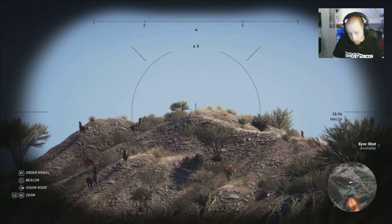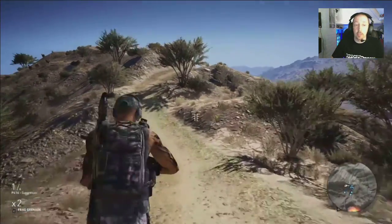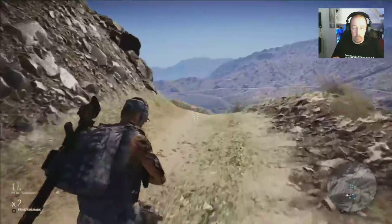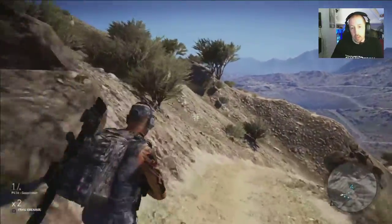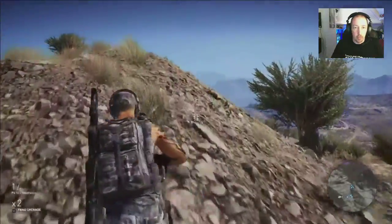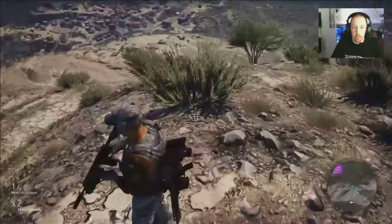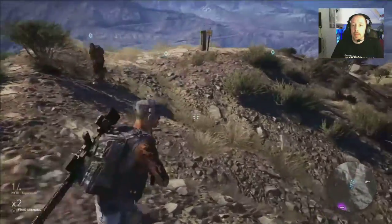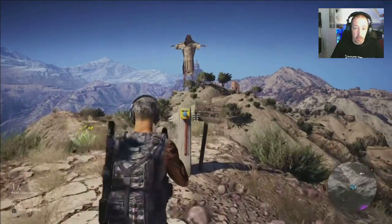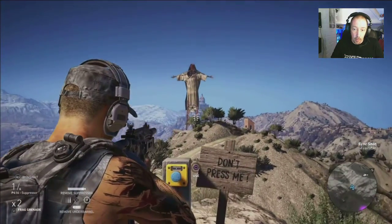On to the third one. I only found it through using the binoculars. It's actually in front of the large statue — or structure — and they've got their symbol up on the rocks. Watch the llamas — don't shoot the llamas. There's the button. I ran past it — it's that easy to miss them. There's the statue, straight line in front of it, and it's up on the hill.